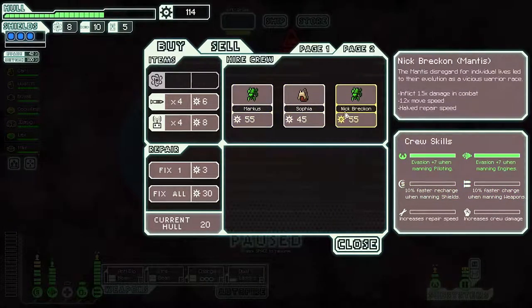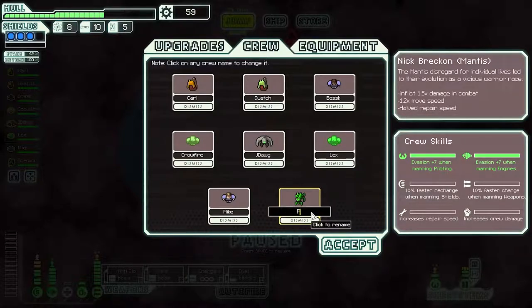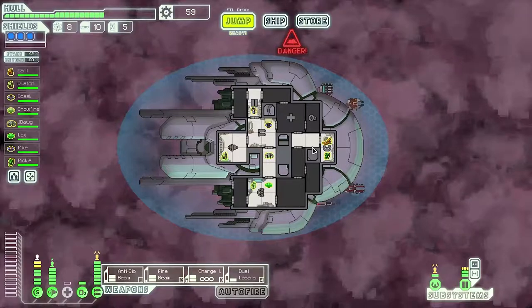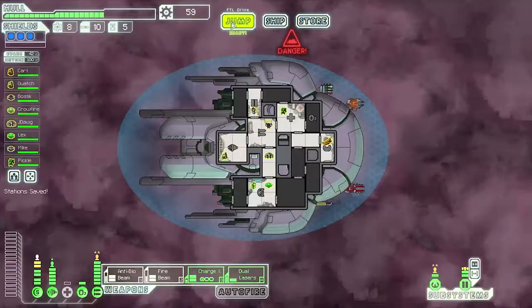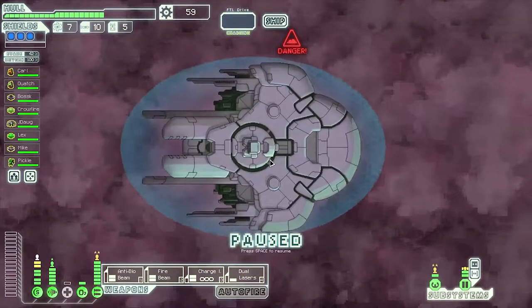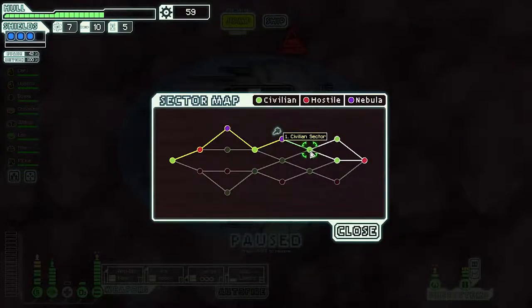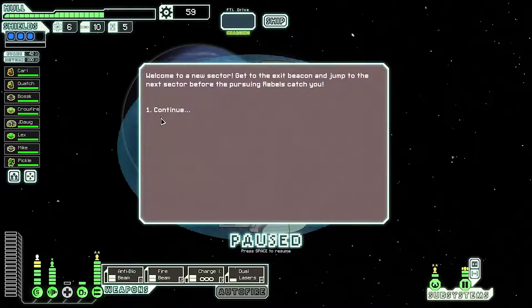Weapons, evasion — pick up you. We all know what this guy's gonna be. Pickles is with us now; he's our defense guy who will sit in the med bay. I should have done that better — could have planned that more smoothly. Now we'll go to the next sector: civilian sector.